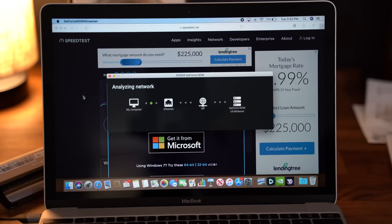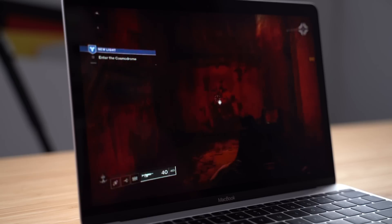With NVIDIA's GeForce Now, internet connection is critical. You'll actually go through a connection test and it'll tell you how you're going to run that game. At my office, we have about 400 megabits per second download speeds, so you would think that's pretty good.